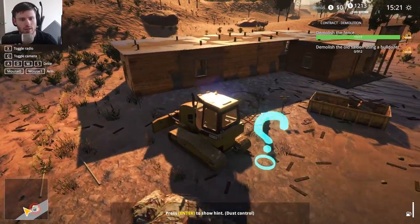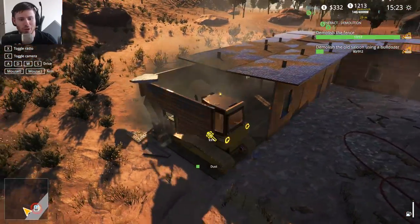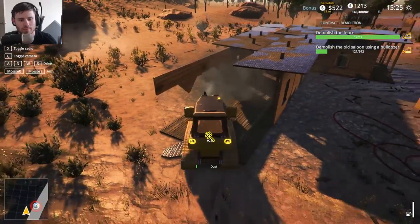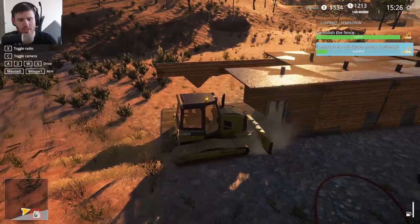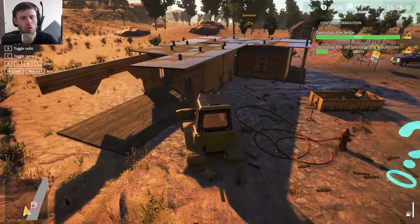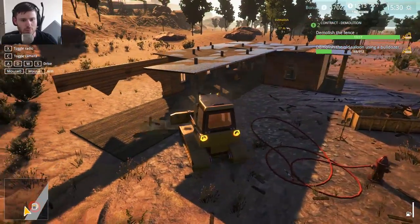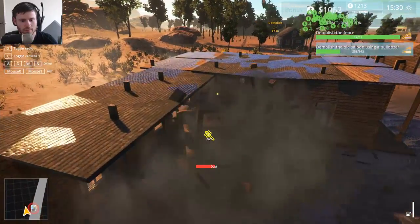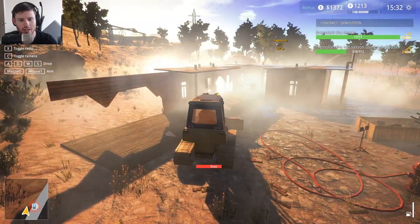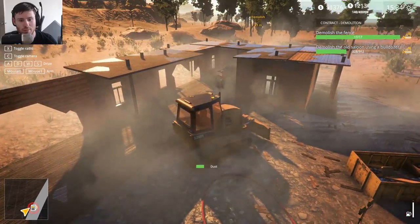All right, boom! I'm guessing that the dust control method helped. I wonder how we can get that wall to fall over - it seems like it doesn't want to. I'm also trying not to damage the bulldozer, but I don't care too much what happens to it. Need to get these posts so the roof will fall in. Oh God, all that dust! I was really concerned there for a second that it was about to be a major problem.